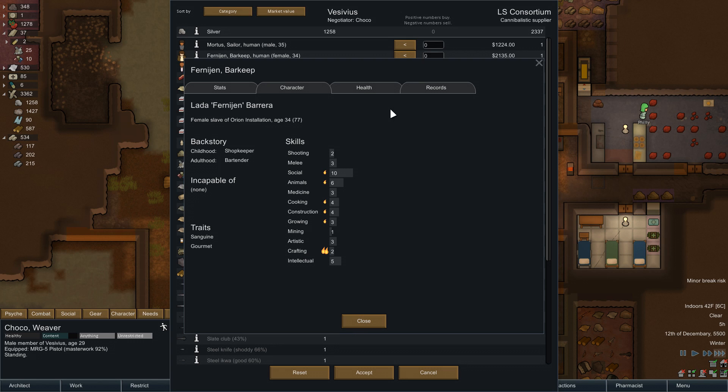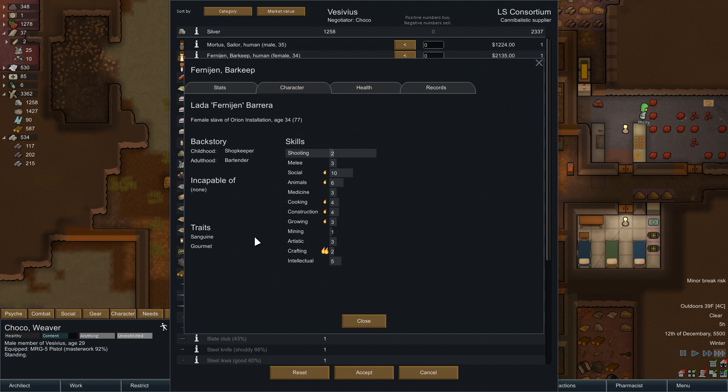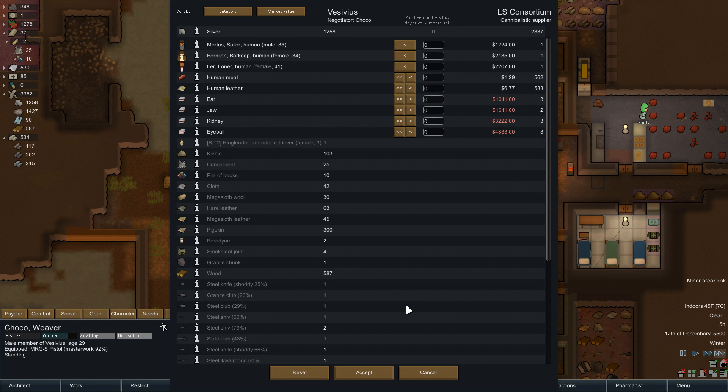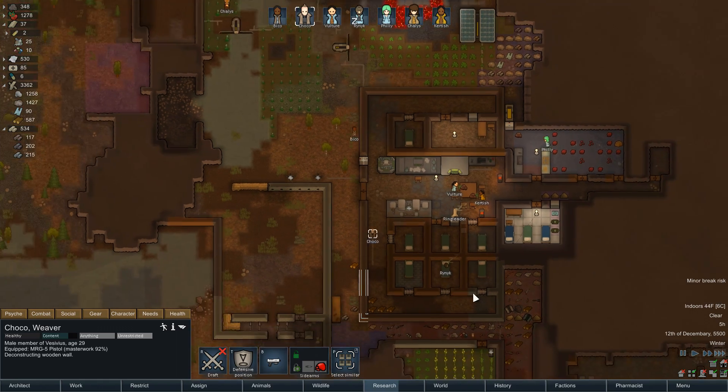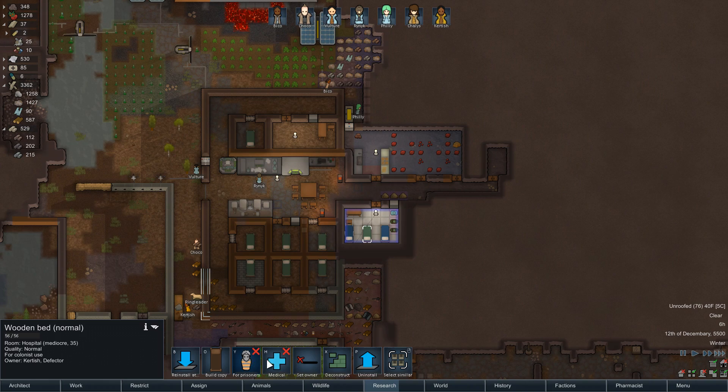A gourmet — well, you're actually pretty good at a lot of things. Or Mortis — prostaphobe, psychically sensitive, incapable of skilled labor. Yeah, no. Should we buy a barkeep? I don't know what this means — does this mean she expects fine meals? We could buy her if we want to spend all our money. She's 2,000 and the worthless guy is 1,000. Never mind. I have nothing to sell you — alas.